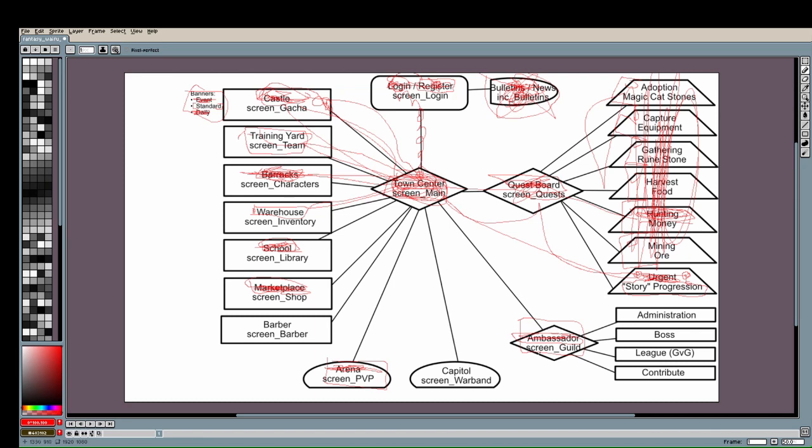For guild functions, if you're the guild leader you have access to administration; as a player you can leave the guild. The guild has access to its own guild boss — if they beat it, all players get rewards. There's also a guild league for guild-versus-guild play, and players can donate extra materials to the guild. With enough materials the guild can level up, become stronger, and allow more members.